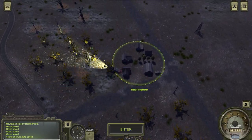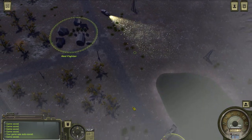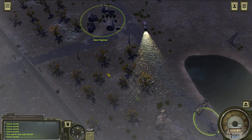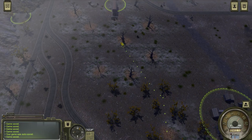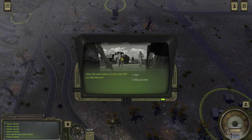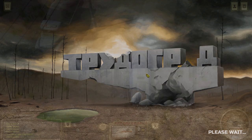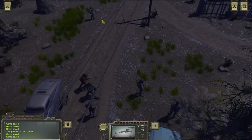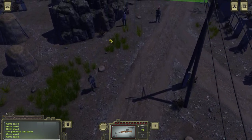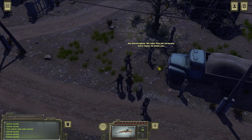You don't get a mission per se — you have to run around until you get to the encounter. At least that's what I think. Some traders are in hot water, so let's help them. This is the mission you can get from the radio. The bandits are not attacking yet, so let's speak with the traders.